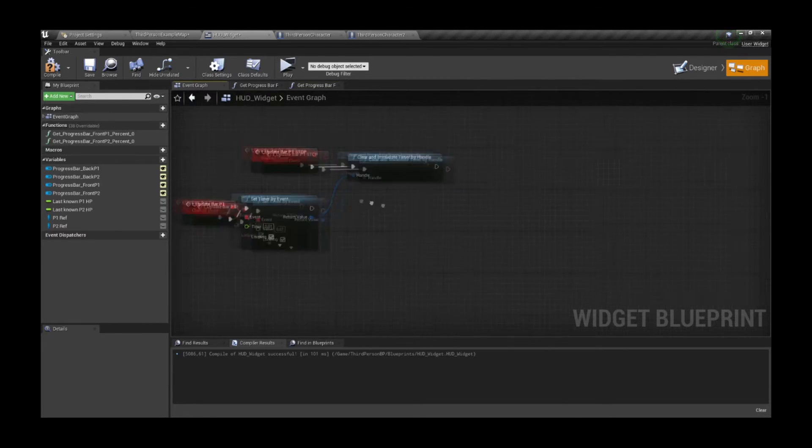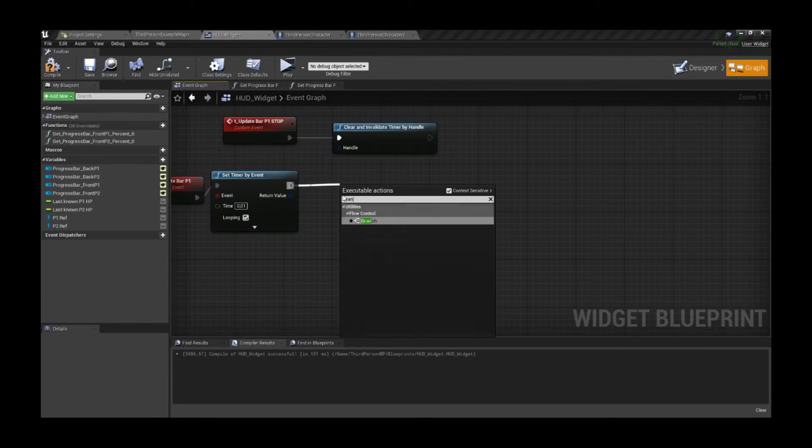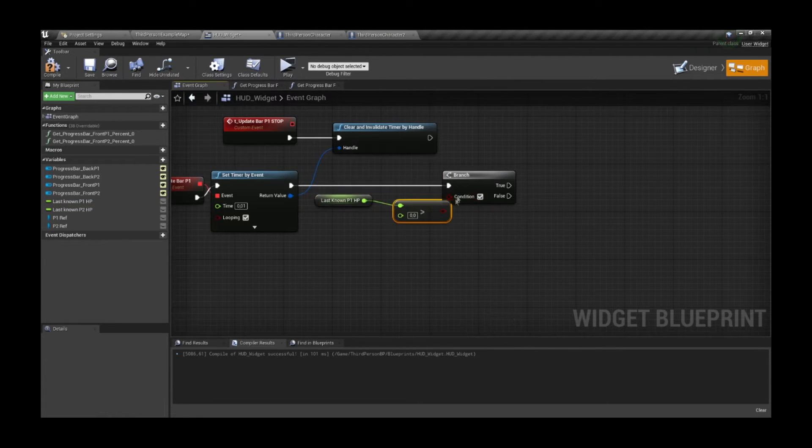For the red bars we will use timers. We want two separate timers to make sure we can affect both bars at the same time. We could use one timer with a sequence, but that would need additional logic for stopping it, so we don't want to over-complicate things beyond our main target.